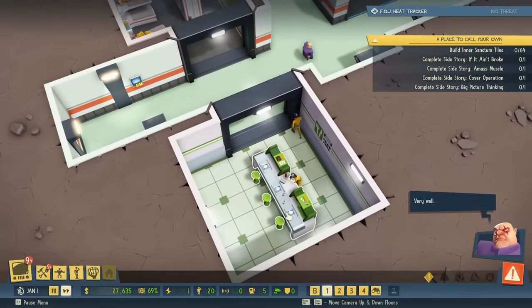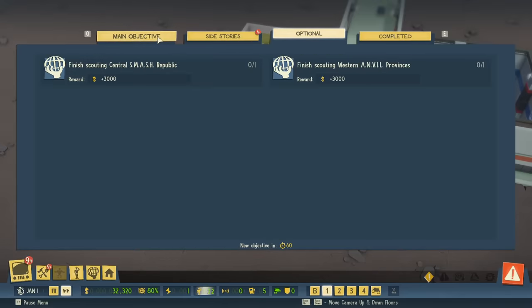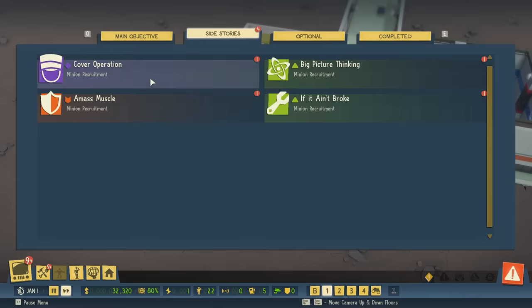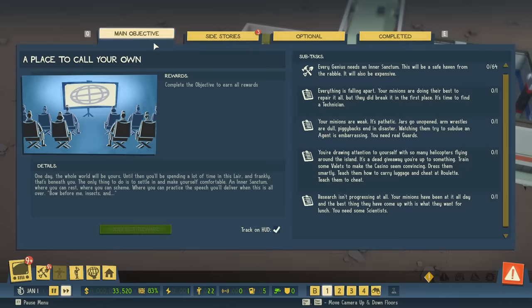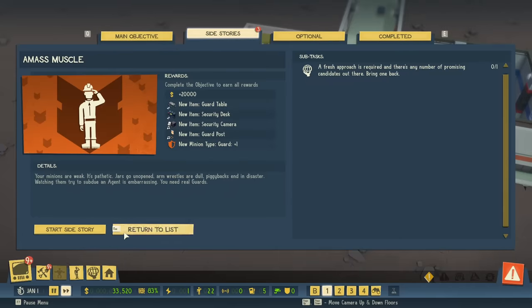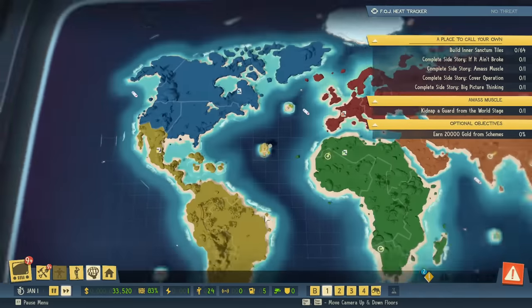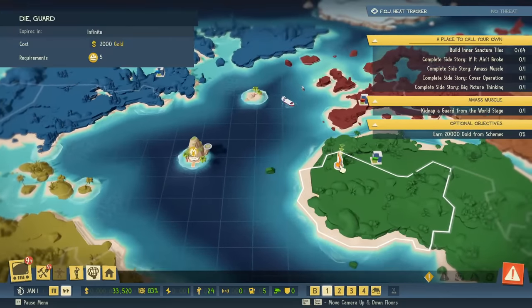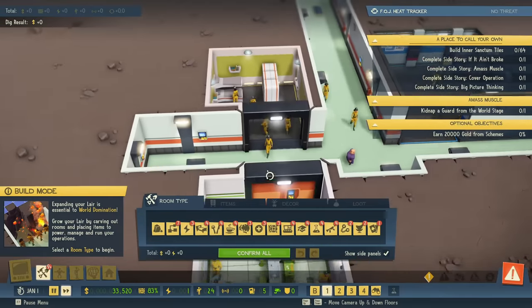We've got our mess room — it's not the best — and a couple things for them to sleep on, also not the best, but we do get the big reward. We have some side missions: recruit a valet, a researcher, a technician, and a guard. If I complete those I get all the guard tables. Unfortunately these take quite a while. Let's start with the guards since that's a good idea.